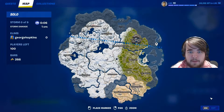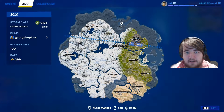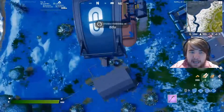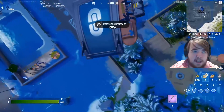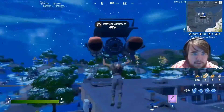Another pro tip before the map starts: you can actually see where the battle bus is going to go, so you can plan out your route. Let's check out this new place I haven't discovered yet. So when you're dropping, you want to look straight down if you can. You want to go down as fast as possible so that you can get to the loot quicker.